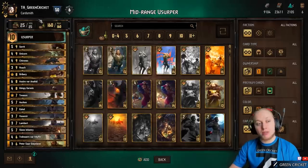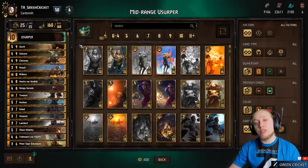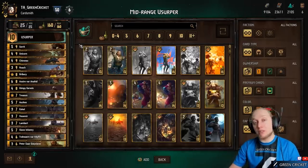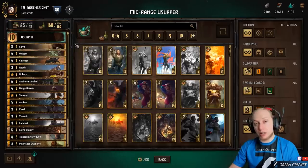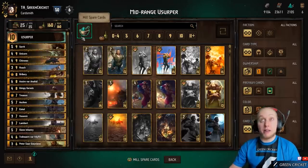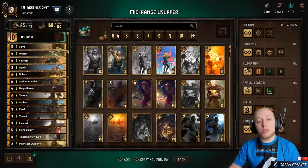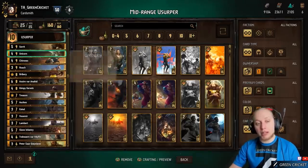Why? Because thanks to Usurper, we lock the enemy's leader ability, which often totally destroys their finisher. For example, if they have Shirou and play Brewer, Shirou will only be worth 2 points of value. If you play Usurper against Harald with the Dagor combo, you basically disable that combo. So you don't need to mind last say as much, though it's still good to play around certain combos. Never go one card down just to get last say.